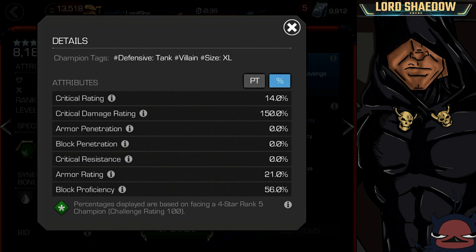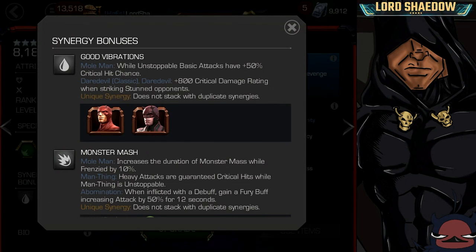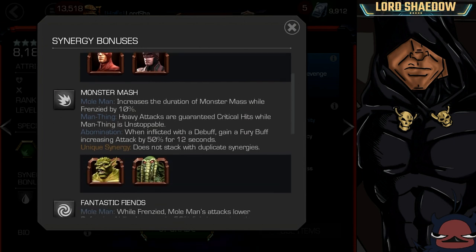Let's take a look at his synergies. His first synergy: while unstoppable, basic attacks have a plus 50% critical hit chance.